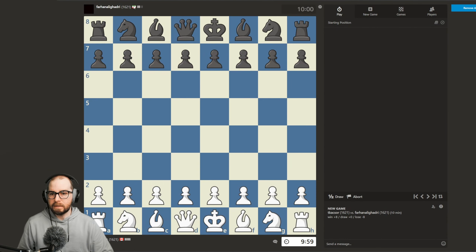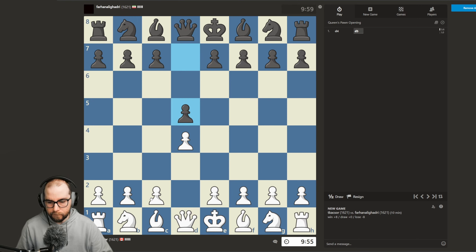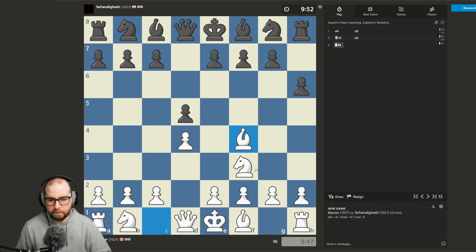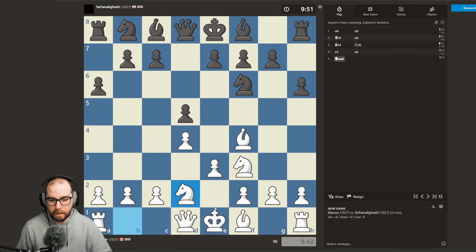Opponent rated 1621 out of Iran. We have the white pieces and I think what we will do is play a more traditional London. I'm assuming they may play g5 here given that opening, but we shall see. If not, we'll just continue on with the plan — knight to d2, bishop to d3.